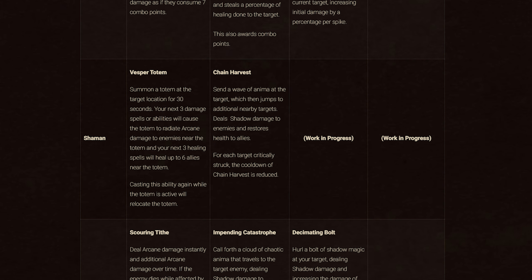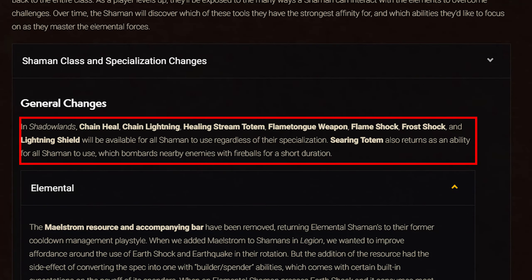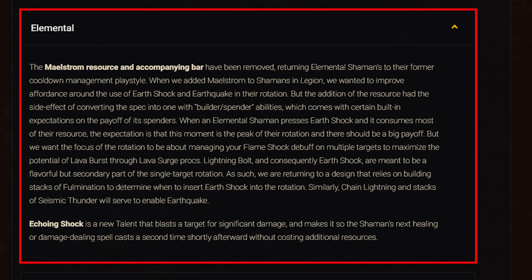The Necrolord and Night Fae Shaman abilities are not yet known. For class changes, all Shamans get baseline Chain Heal, Chain Lightning, Healing Stream Totem, Flametongue Weapon, Flame Shock, Frost Shock, Lightning Shield, and Searing Totem — a returning spell that hurls fireballs at nearby enemies. Maelstrom is now removed for Elemental and Enhancement specs. For Elemental: Earthshock now builds Fulmination stacks to determine when to use it in rotation, and Earthquake is enabled by Chain Lightning and Seismic Thunder stacks. Echoing Shock is a new talent dealing significant damage and causing the next healing or damage spell to be cast a second time at no cost.